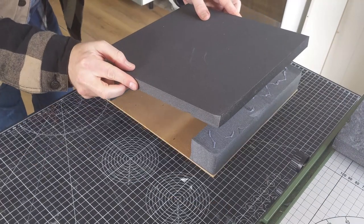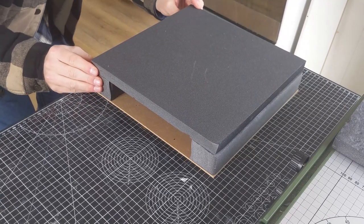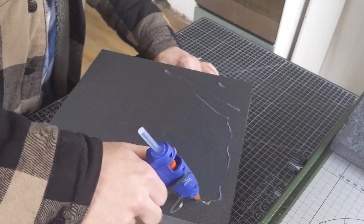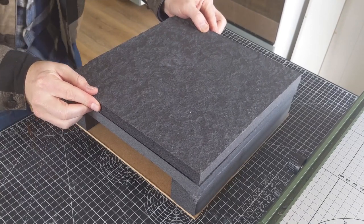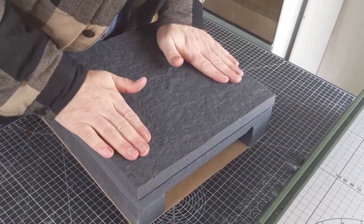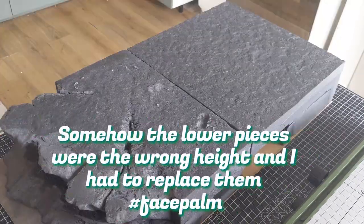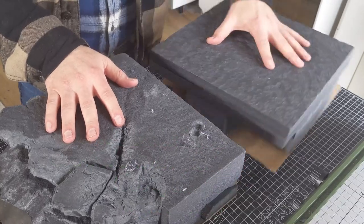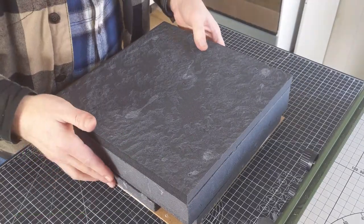We're going to be careful with this again because we won't have a huge amount of time, so we lay it and line up one edge at the back — it should be close. And that's one of our higher pieces done.